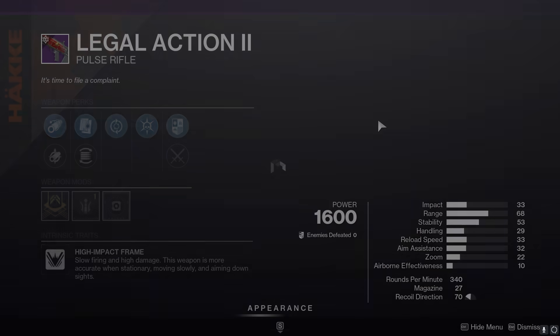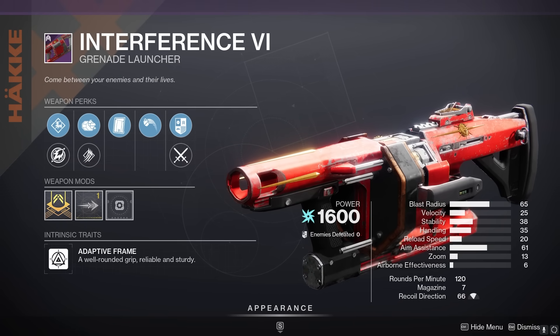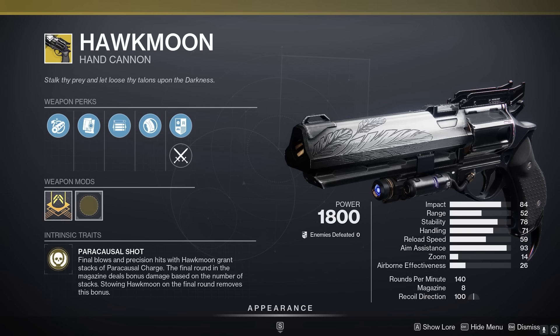Weapon-wise, a lot of these rolls are pretty forgettable. There's an Interference with both Clown Cartridge and Full Court, which is a decent option for new players who don't have a good PvE grenade launcher, but I wouldn't call this a top-tier god roll. Hawkmoon has a good PvP roll if you're a brand new player and don't have one yet, but outside of that, not a lot here weapon-wise.